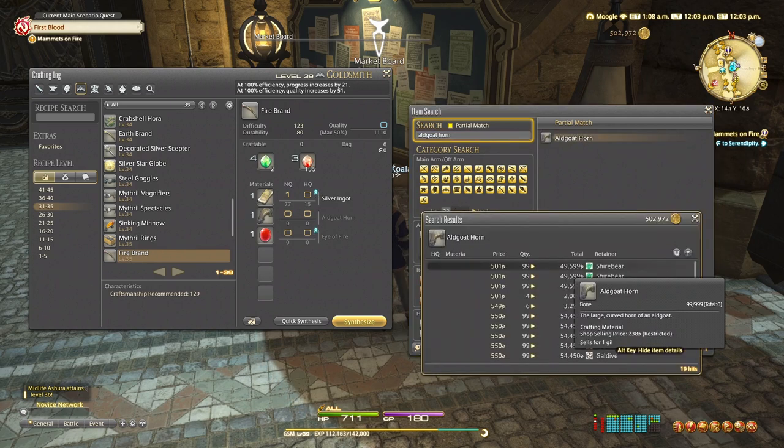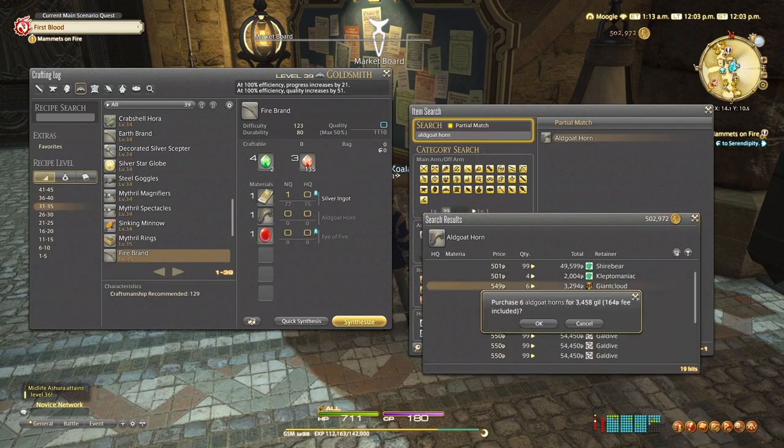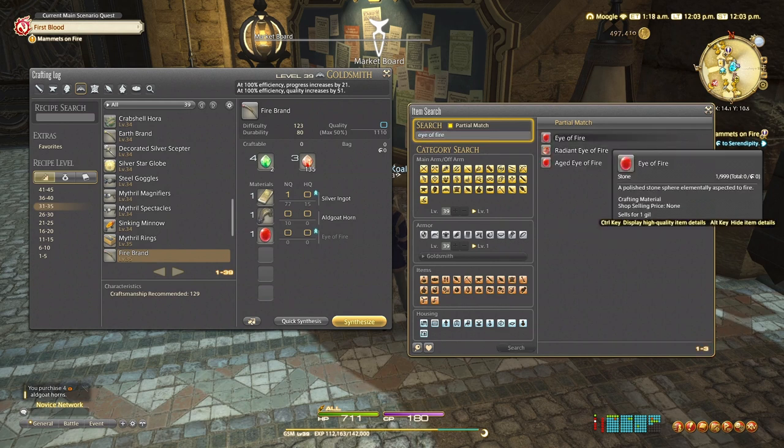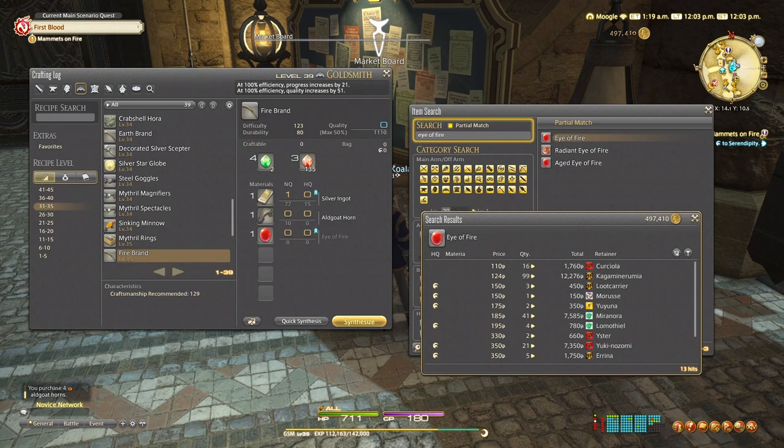I'm buying the items from the community marketplace from other players, and the key factor here is to buy the high quality. Buying higher quality ingredients and using them gives you a higher chance of crafting the higher quality firebrand that Serendipity needs.